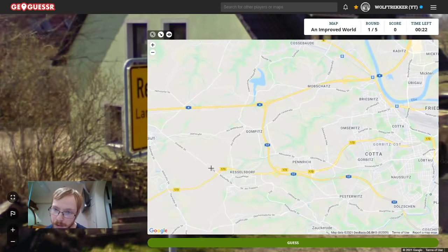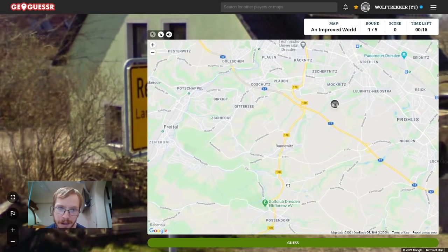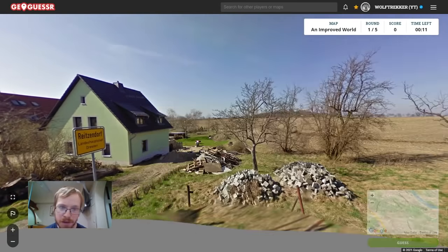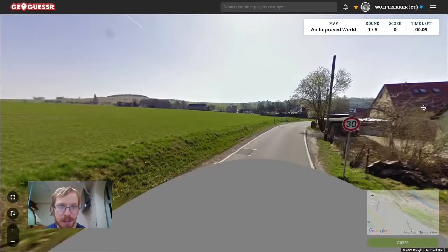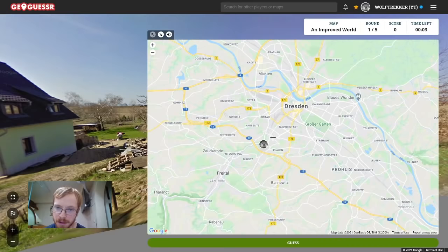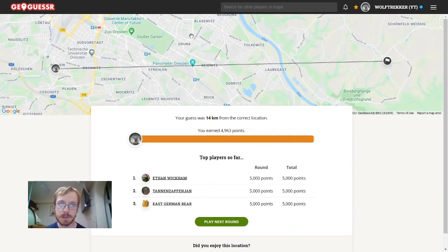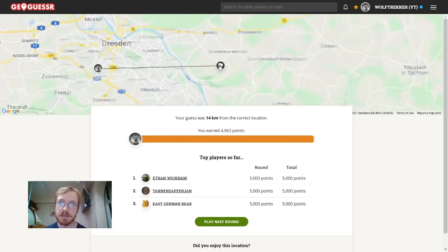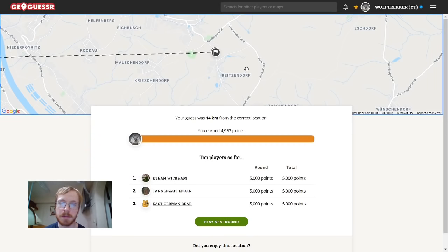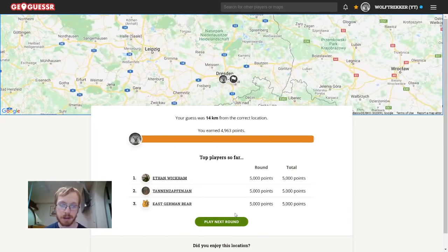It shouldn't be too far away from the city centre. Can I find it? I don't think I can. Reitzendorf... I'm not sure exactly which direction the city is in, but we should be around Dresden, maybe somewhere around here. It was to the east of Dresden. Perhaps I had to zoom in a bit further to be able to see it. At least I got the city, so that's a good start. On to the next round.